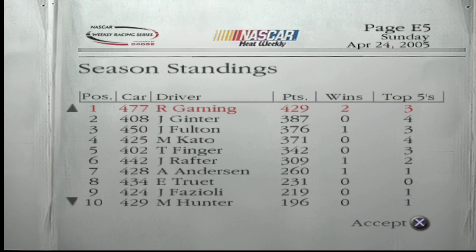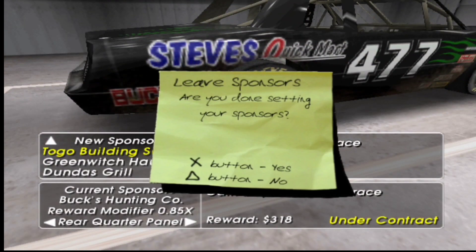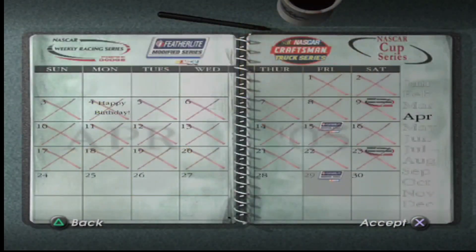That puts us in first. The 450, who we're watching, finished 7th, so we should actually extend that lead. We got $1,772 for the race and $1,798 for winnings, so pretty good money there. We won. If you're coming down to block me that much, expect to get bumped, and it ain't my fault you didn't save it. We are first in points now over the 408. At least we got the dirt race out of the way, so now let's jump into qualifying for the Featherlight Series.